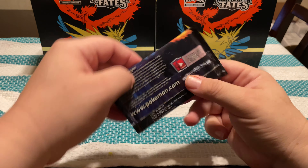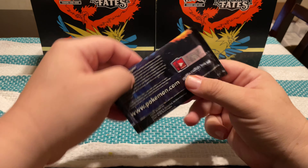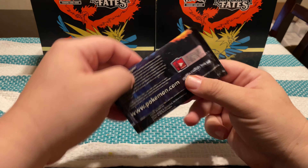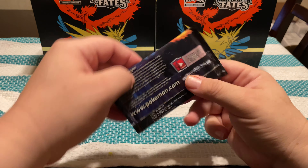Energy, Chansey, Brock's Pewter City Gym, Giovanni's Exile, Slowpoke, Clefairy, Jigglypuff, Caterpie, Eevee, Reverse Farfetch'd, and a Holo Misty's Water Command.